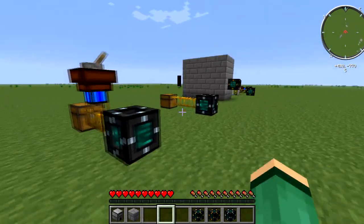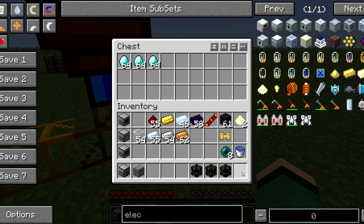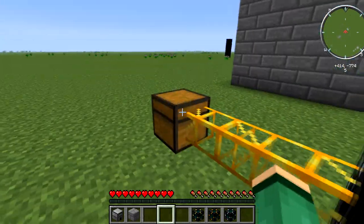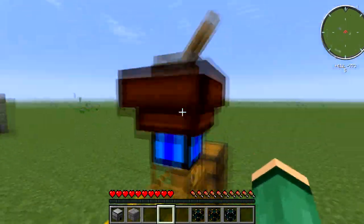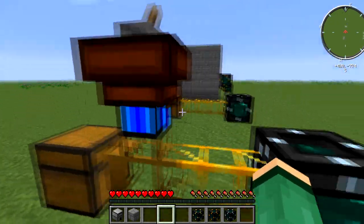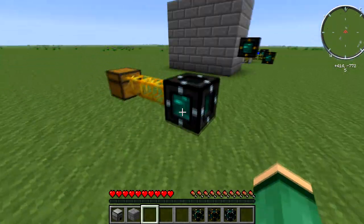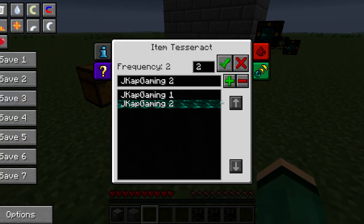For the first example, I'm going to take diamonds from this chest and pump them into this chest over here. To pump anything out of a chest you need a wooden pipe with an engine. Right-click the item tesseract and you can set a frequency — I'll name it 'JCap Gaming 2' and hit plus. Head over to the other tesseract, select the same frequency, and it syncs up.